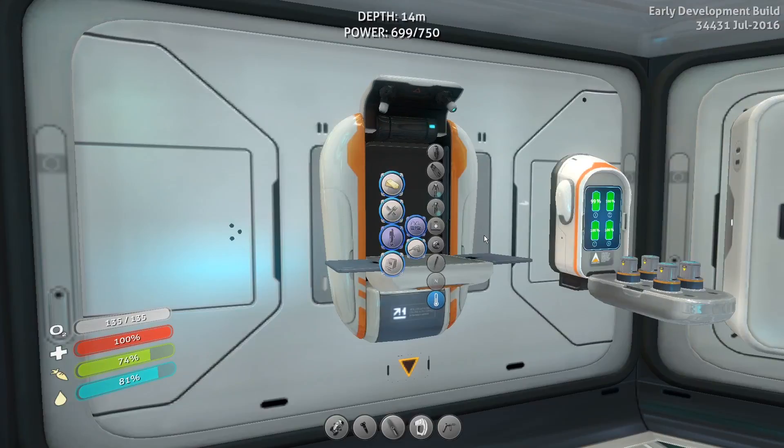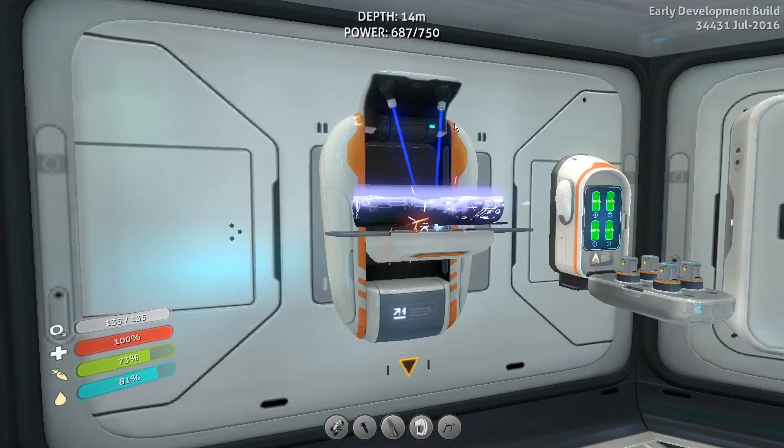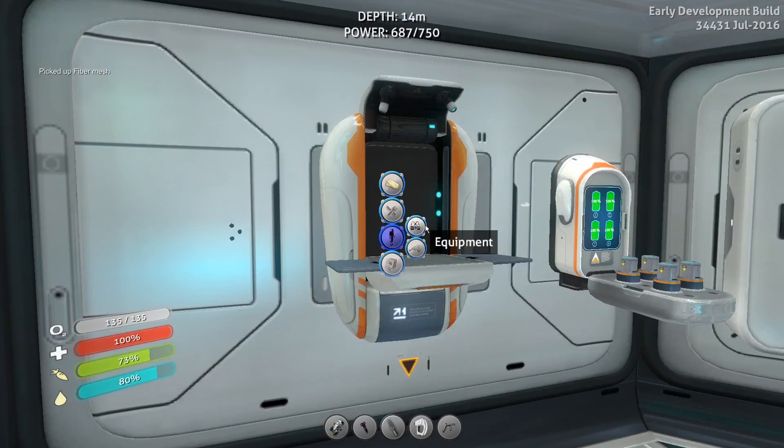Let's make the equipment - let's make the steel suit. Oh yeah, I need to make the fiber mesh first. There we go. I'm glad I grabbed three, because that's exactly what I needed. Now we can make the steel suit.